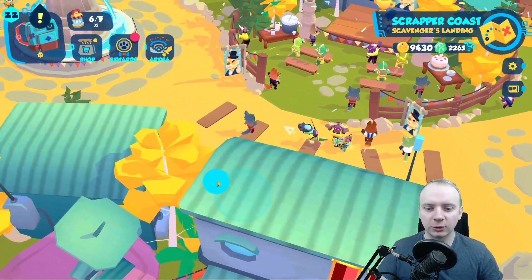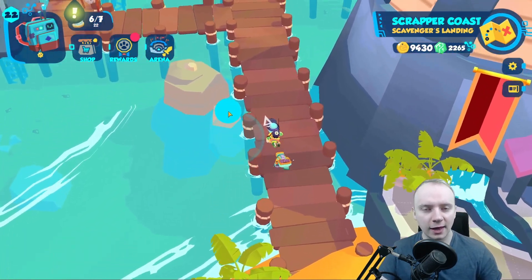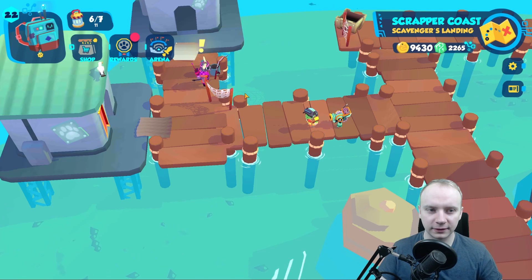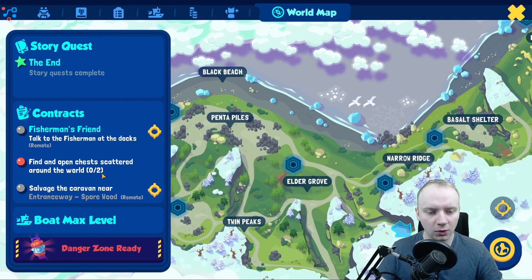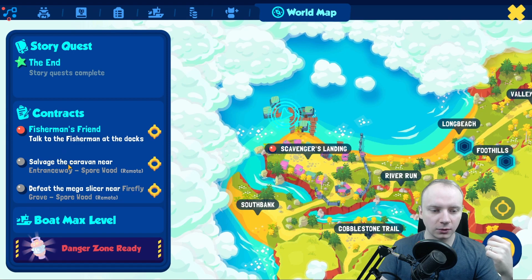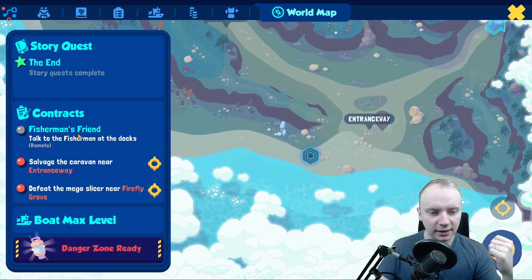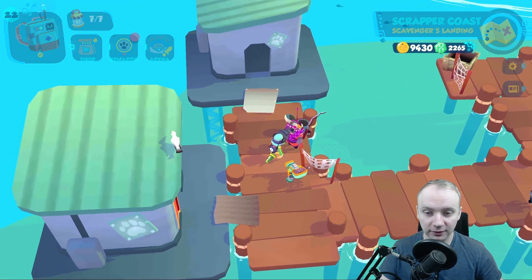Now let's talk about the new side quest mission system. How do I get a side quest? I was very confused about that when I started playing this patch, but it's pretty simple. When you have these quests here, you abandon contracts and skip or watch them until you get a quest with blue-colored text instead of white — that means it's a side quest and will give you unique rewards.